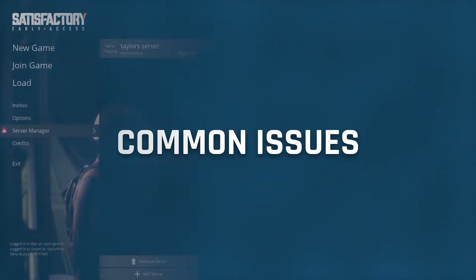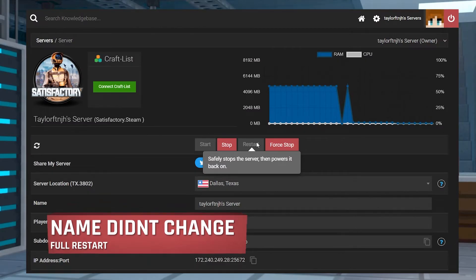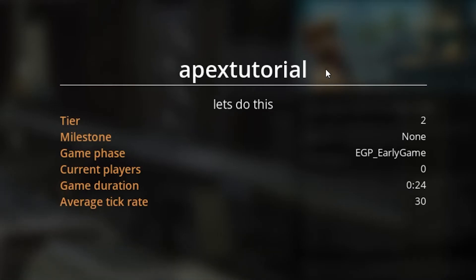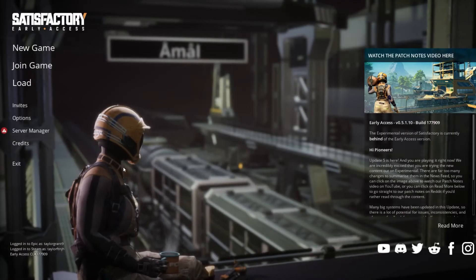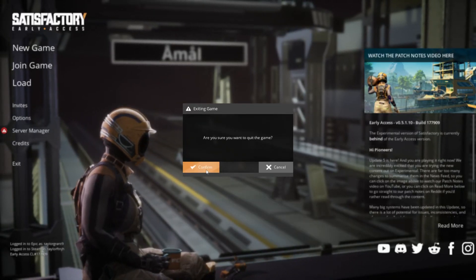Now let's go over some common issues. If the server name didn't change, try heading back to your Apex server panel and make sure that the panel restarted completely. And then once the server is online, the name change should be visible. If it's still not showing up, try restarting the game in order to refresh the game cache.